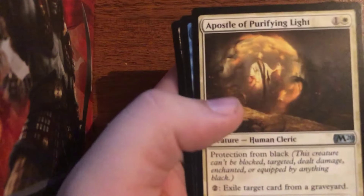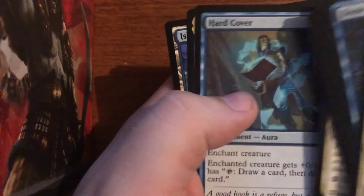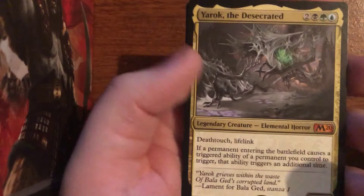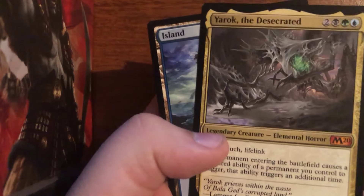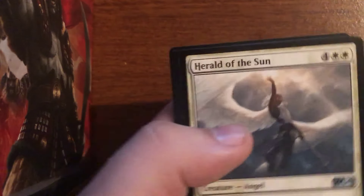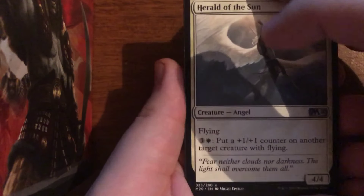We've got Pulse of Murasa, Apostle of Purifying Light, Hardened Coil, and the second Yarok from this opening — technically my third since I opened one during pre-release — so I'm almost looking at a full playset of Yarok right now. If we open up another one here I might be able to sell off the full playset as a bundle. I also ended up with three Cavalier of Dawns, so if I open up another one of those I could send off a full playset as well.